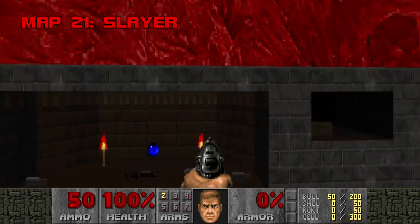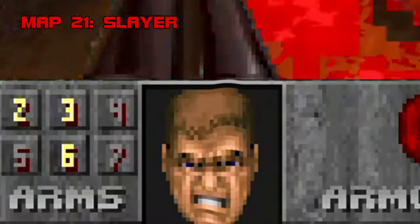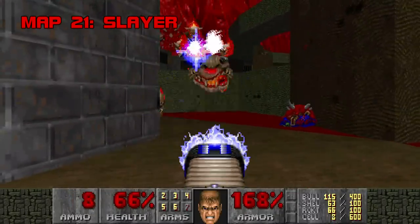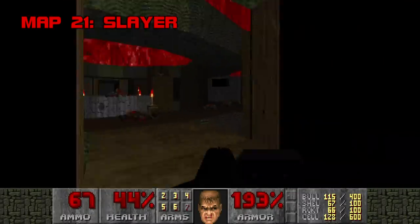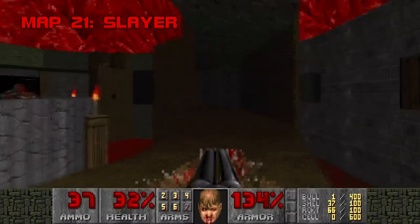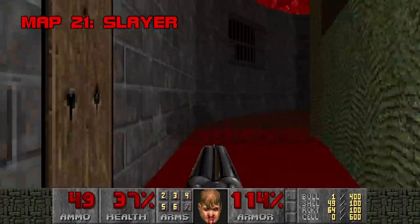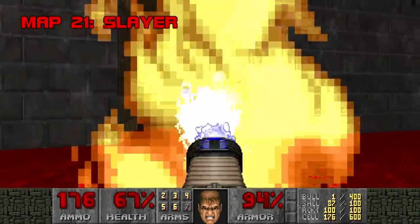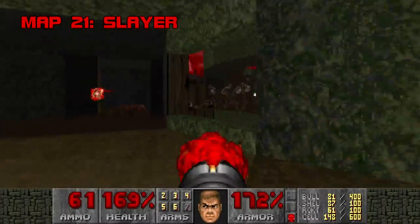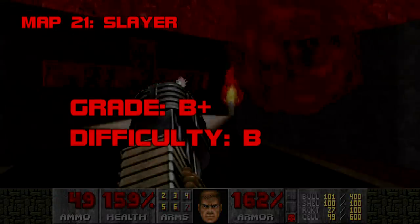Map 21: Slayer. At first glance this looks to be one of your steepest challenges yet. In homage to Doom II's Circle of Death, Slayer is cramped and aggressive. There are entirely too many pain elementals, but luckily you'll always have plasma on hand. The biggest chore for OCD cases is taking care of specters wandering in the 20-damage blood, which is an occupational hazard in itself. Despite all that, the ending is awesome — demons start teleporting in like gangbusters but you get more than enough rockets. Slayer is aptly titled and an excellent map. Grade: B+. Difficulty: B.